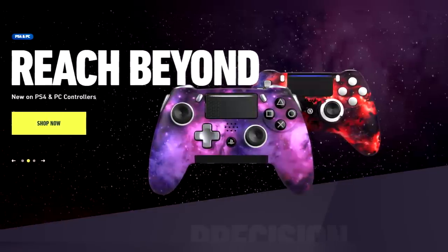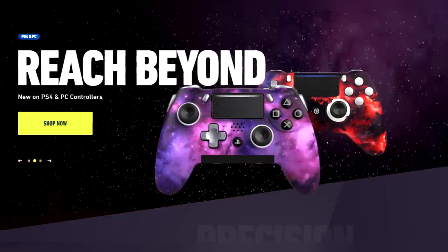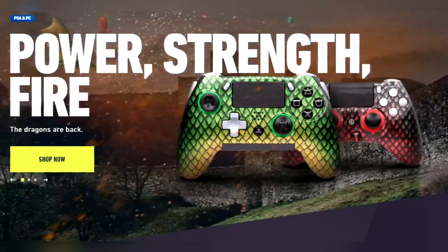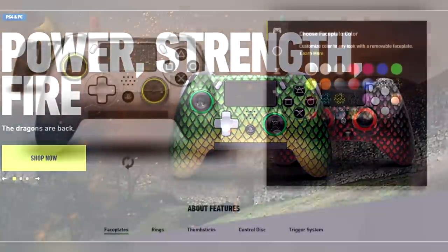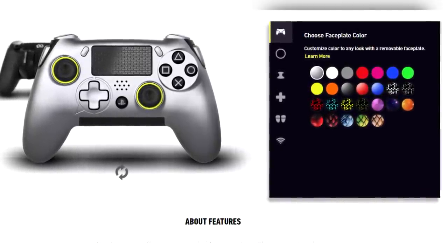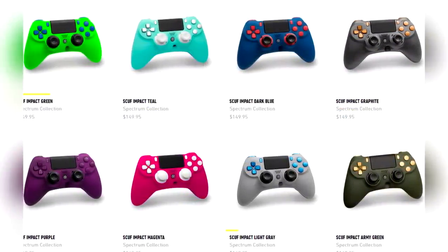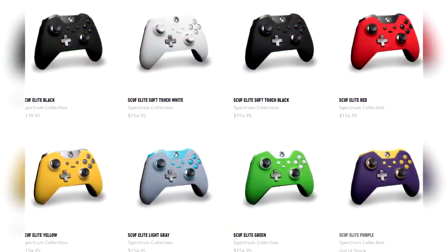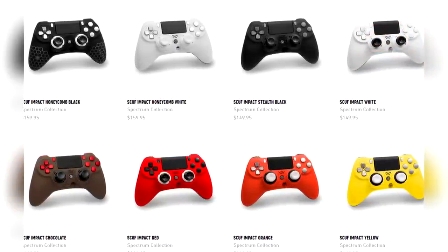Before we get into the slowest reload — see what I did there — we are doing a SCUF giveaway. The link is at the top of the description with multiple free ways to enter, including a free daily entry. This one is special because you get to pick and build whatever SCUF you want, whether for PS4, Xbox, the Vantage, the Infinity, or the Impact. If you win, you determine which SCUF controller you want and how you want it built.